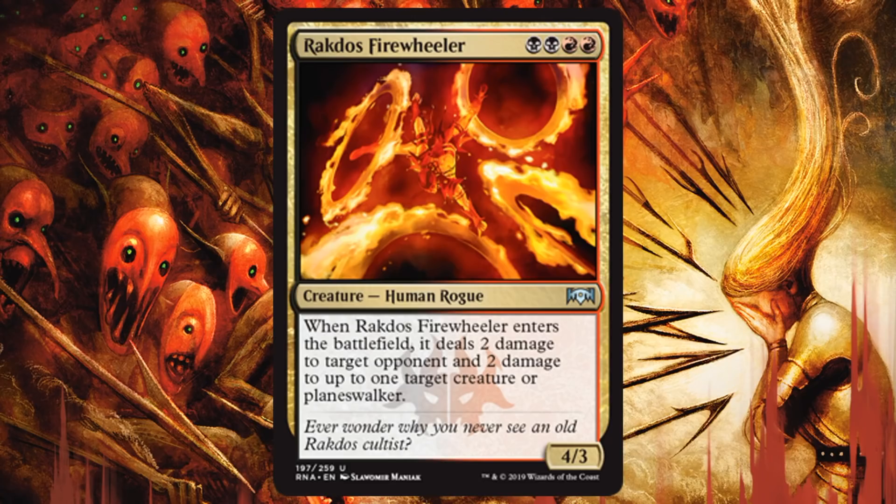Rakdos Firewheeler — the uncommon that's on double color for this color combination. Much like the others, it's a solid card but the only drawback is it is mana intensive on color, so you have to be pretty confident your deck can cast it. Not very splashable, but in a Rakdos deck this will be great. A 4/3 for 4 — maybe a tad bit fragile on that toughness, but when it enters the battlefield it deals 2 damage to target opponent and 2 damage to up to one target creature or planeswalker. So you get nice versatility. It pushes damage across for Rakdos when sometimes they can't get the damage across, and it turns on Spectacle. You're paying 4 so do you have mana left over for a Spectacle spell? Sometimes you will, sometimes you won't. If you can swing the casting cost, go for it — it's great.